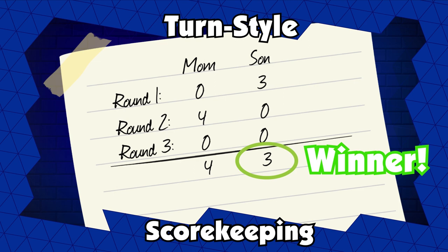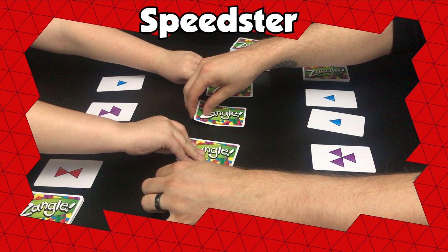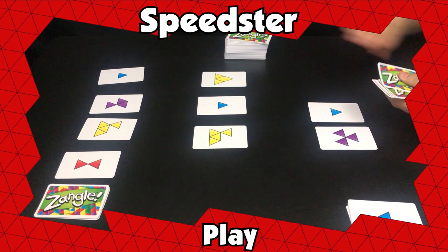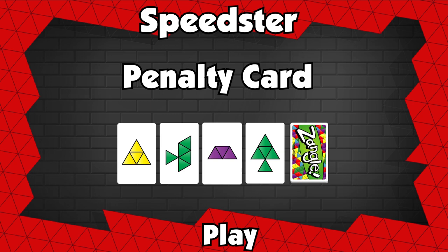Now let's take a look at Speedster. The goal, deal, and scoring are the same as Turnstyle, but with a slight variation to the deal. Speedster is a faster-paced game that starts when all players flip over the center cards at the same time. There are no turns — race to spot a Zangle and call out "Zangle," then quickly remove your Zangle from the table. At any time you could choose to take a hit. If you say "Zangle" and cannot make a Zangle, then you must take a penalty card and add it face down to your draw pile.